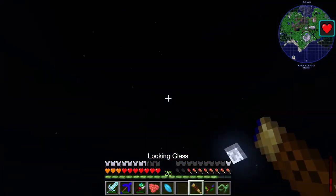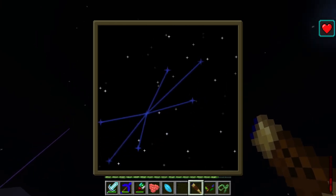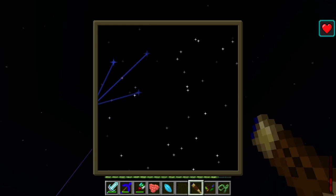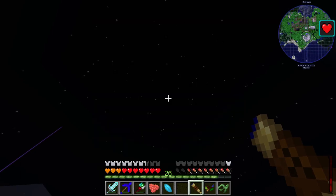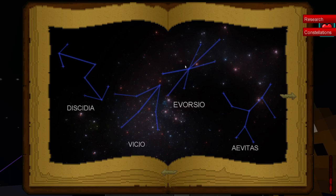Another thing I did was a bit of stargazing. With this telescope you can have a look at the sky, and sometimes if you're lucky you'll see a constellation. When you find one, instead of the blue stars you get white stars glowing in a pattern, moving differently across the background. Then you need to look in the Akashic Tome at the constellations and find the one that matches the shape you've seen.